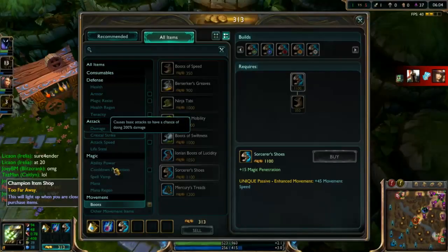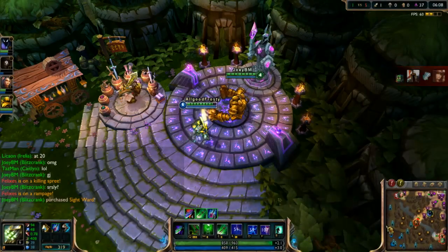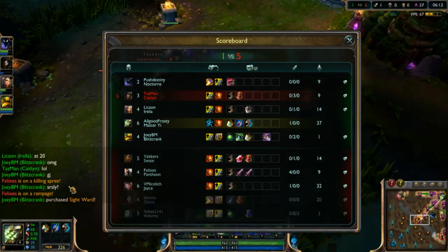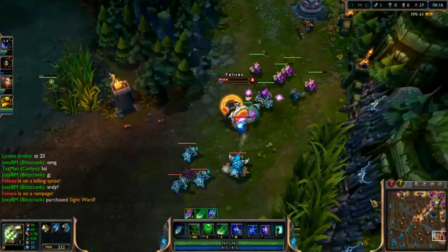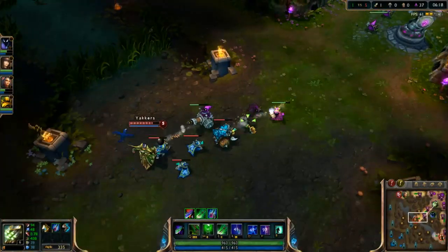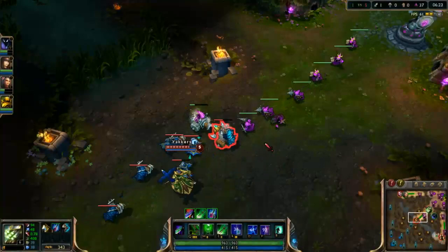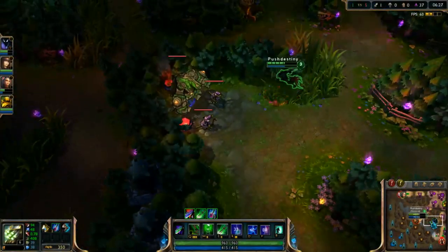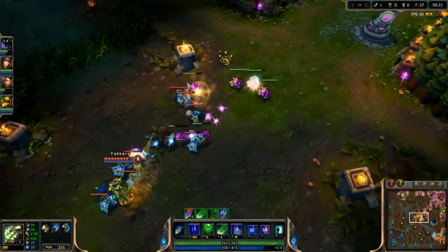My teammates are feeding tanks. I'm the only one with kills and they have five deaths — probably not going to end too well since I can't help them. I've got Shaco. I ran into Shaco. I was going to go gank Nocturne, but I think he was DC'd for god knows how long.